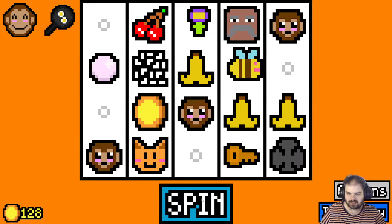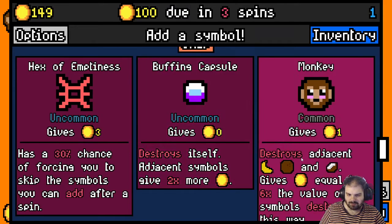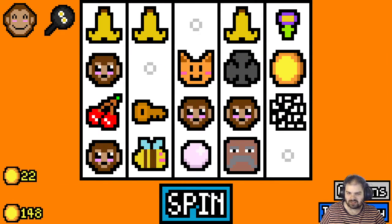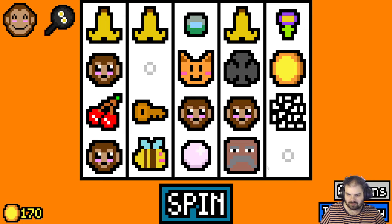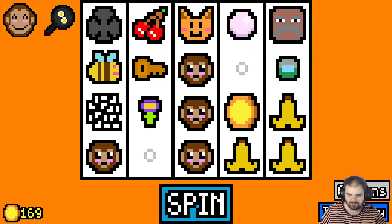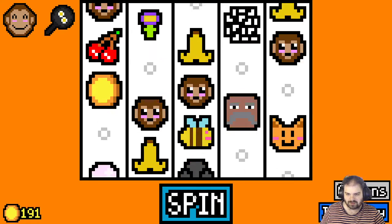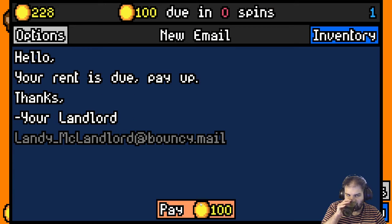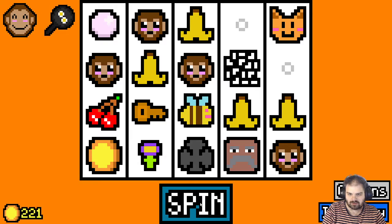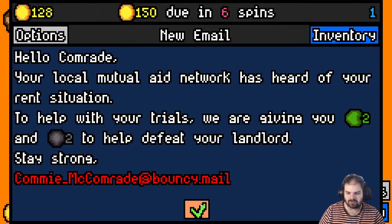Let's keep piling on with monkeys. I think monkeys are gonna be the big boost here. More monkeys — all the monkeys. I just need something that produces bananas or coconuts. More bananas, more bananas, more bananas. We pay 100 gold — I'm on 128 and I owe 150 in six spins. We're doing alright at the moment.